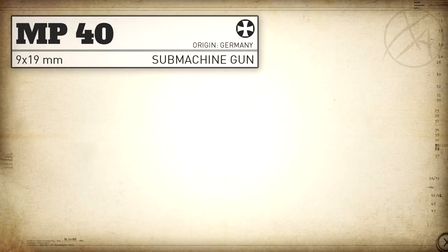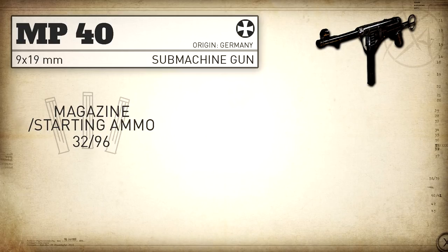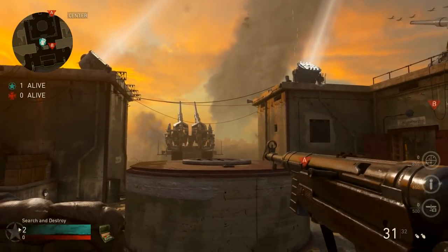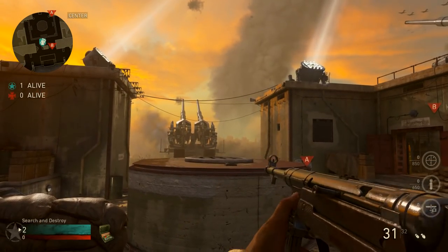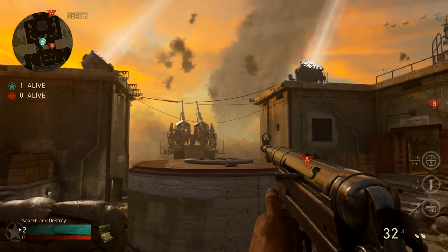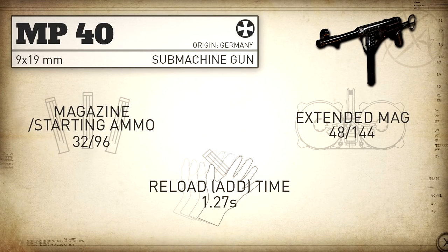Our magazine capacity with the MP40 is 32 rounds, which is quite good in this game, and we've got 96 rounds in reserve when you first spawn. With extended mags it jumps up to 48 rounds with 144 in reserve. As for our reload add time — the reload time without the unnecessary animation at the end — this is quite fast at 1.27 seconds, which is one of the fastest in the SMG category.